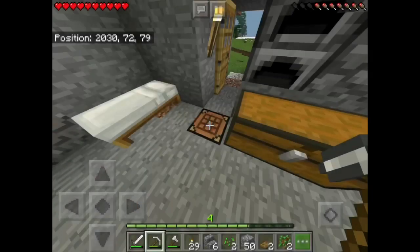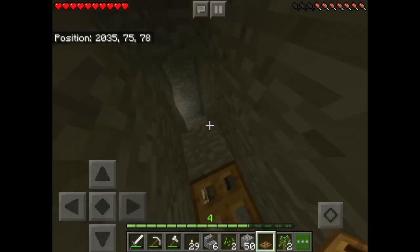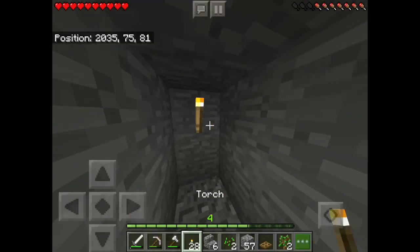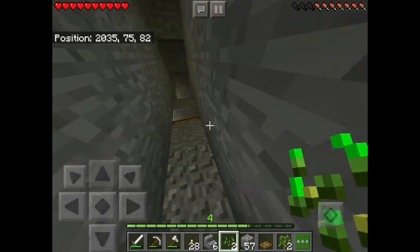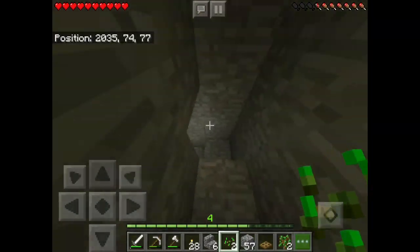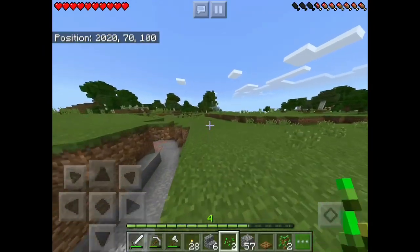Trapdoor finished. You can use three planks. There you go - you can just place a couple. Here we go, light it up so there are no mobs. You just allow the chicken in with these, close the gap, jump over, and they should fall in - as simple as that. Alright, time to find some chickens. We'll be back when we've done that and brought them back in.